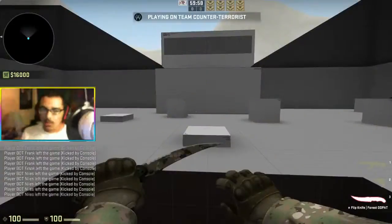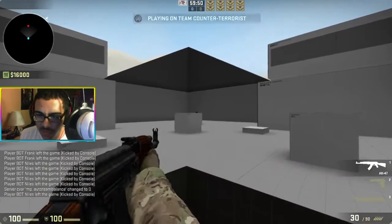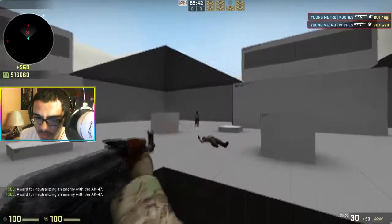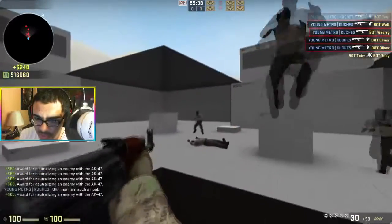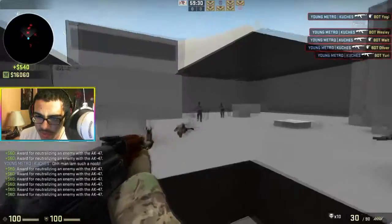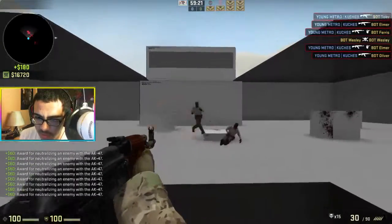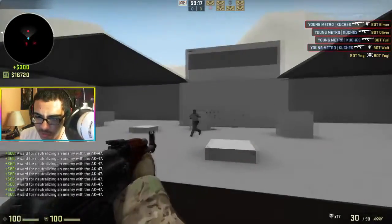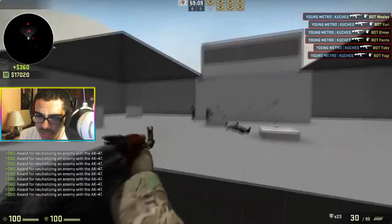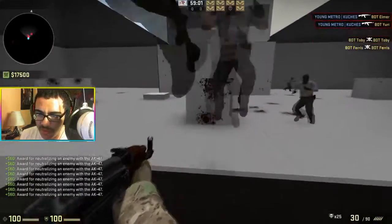My last tip is this aim practice map that helps your aim and reflexes. You're going to see random little heads appear and you just have to kill one, then they all start moving. You can use this map to practice your spray or try to get as many one-taps as you can. You should do this before you play competitive, because it gets your muscle memory back after you haven't played all day. Everybody knows your first game most likely isn't going to be your best, so doing this will dramatically improve your first game. It'll help your spray pattern and your one-taps.